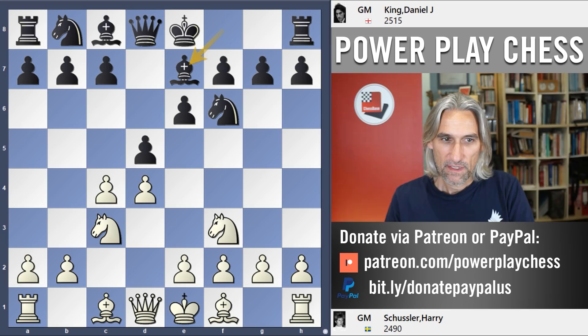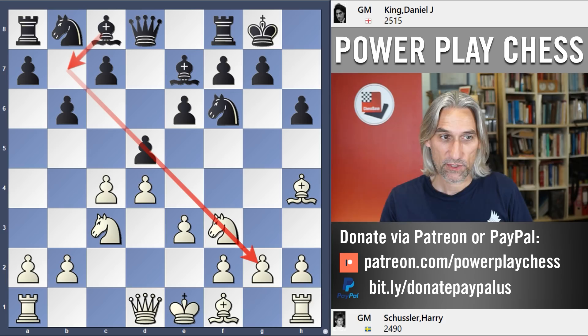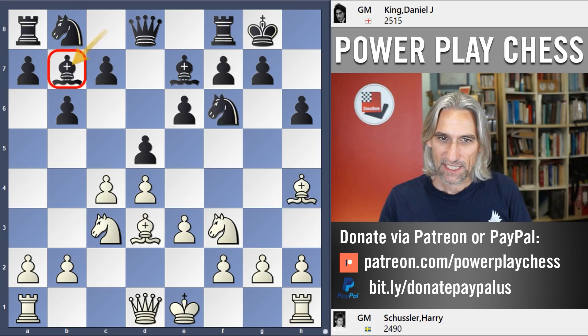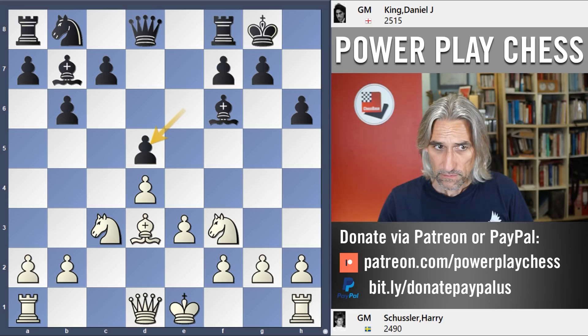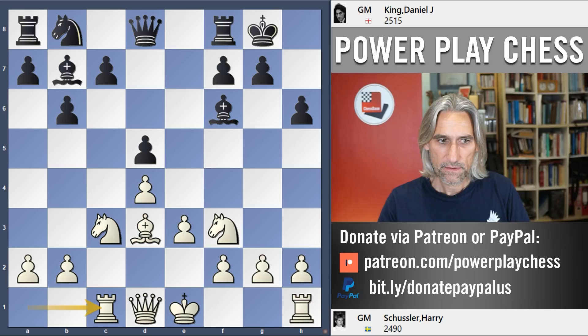It's a Queen's Gambit Declined. Bishop g5, h6 hits the bishop which comes back, and e3, and I played b6 - the Tartiko variation. The idea is to put that bishop on the long diagonal. Bishop d3, bishop b7. And now in order to keep that bishop locked in, Schussler exchanged bishop for knight and then took on d5, so that this pawn is well blockaded by the pawn on d4. And that means this bishop is locked in. Rook c1 - if black does nothing, then there's potentially pressure here.